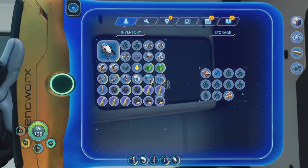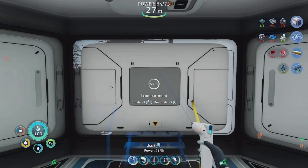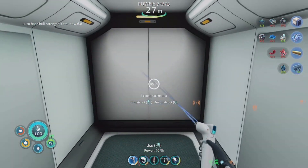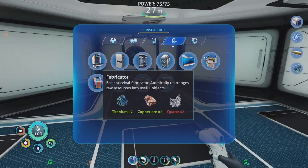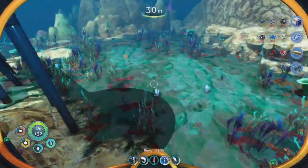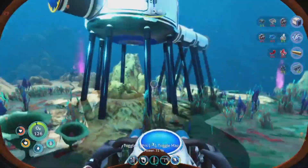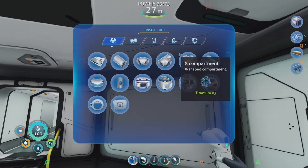Now we just need to start moving stuff in there, to be honest — just start moving our stuff. There we are. Now we need a fabricator in here even though we have one on the Sea Truck. What was that? I'm gonna be so paranoid now — that's the only problem living here. Paranoia is gonna be the death of me. Let's go ahead and make ourselves a fabricator — boom, bop, bada bing bong. What else is important right now?